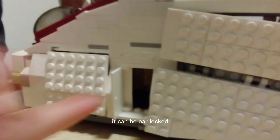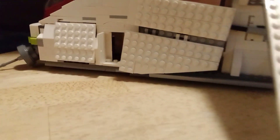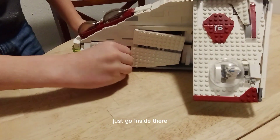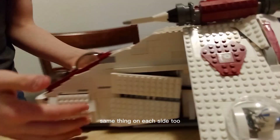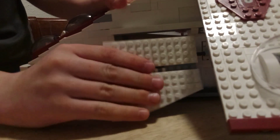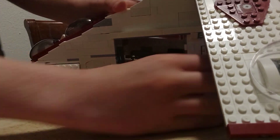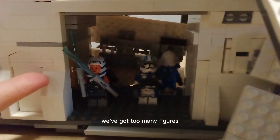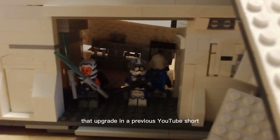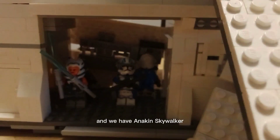This door can also be airlocked, and a minifigure can just fit inside there — like so. Same thing on each side. Then here's the door for the minifigures to come out. We've got Ahsoka Tano, and we have Anakin Skywalker — two minifigures that were upgraded in a previous YouTube Short.